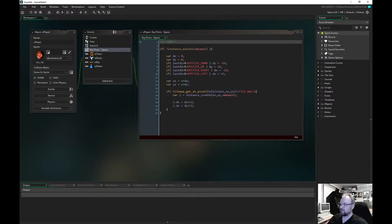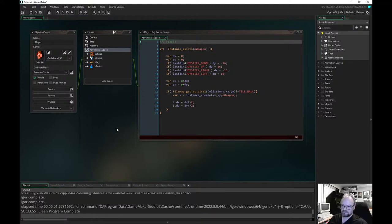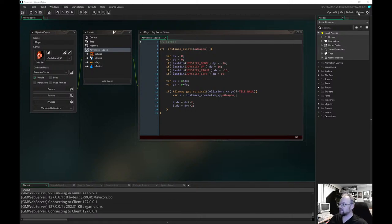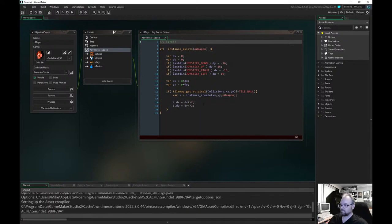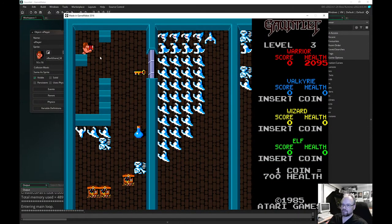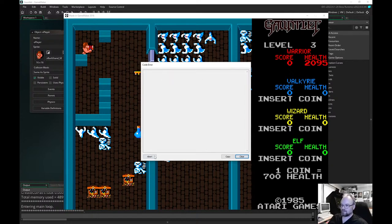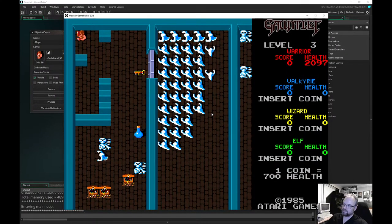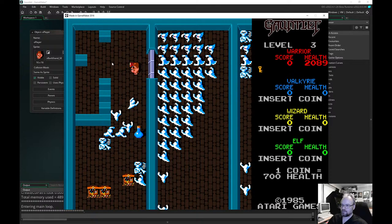I wonder if I can just open that one or if the project's buggered. To some extent it would be good if the project was buggered, because I could just hand it over to YoYo and go — it's broken. It opened up in the browser. So all of these are on basically a grid — it looks in that cell to see if it's empty, and if it is it can move into there and kind of occupies that. It moves forward and then they all do that.